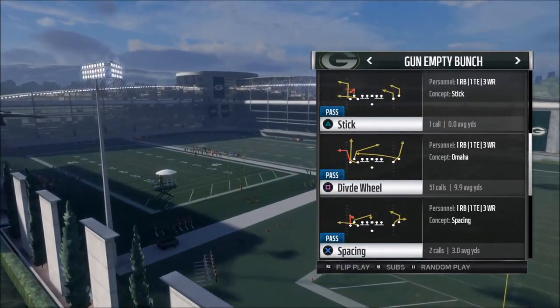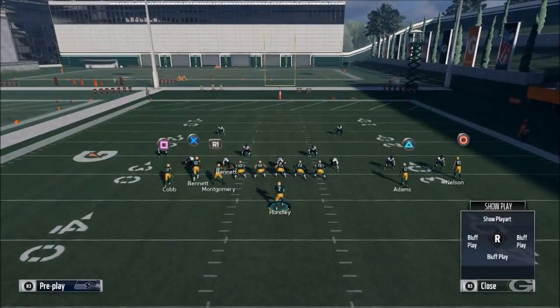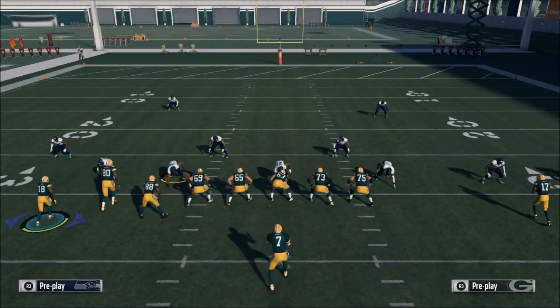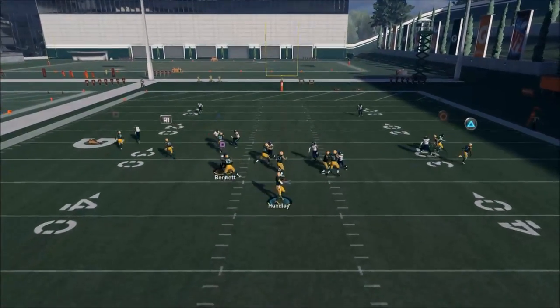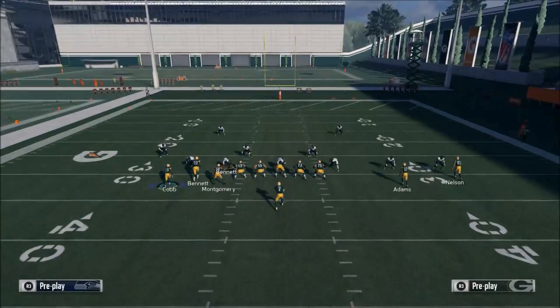The play we're going to use is called Divide Wheel. You want to have a guy with the highest route running possible for the square receiver spot — that's Randall Cobb. We don't really make any adjustments to this play. At the snap of the ball you're just going to motion Randall Cobb out and you'll see he beats man to man.